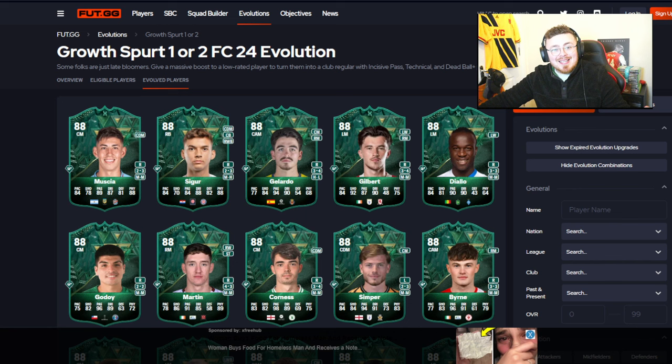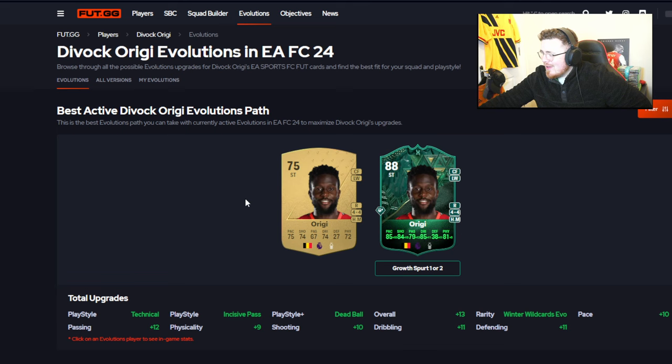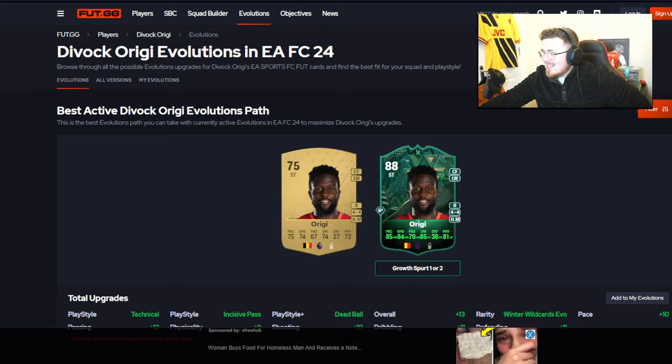Growth Spurt one and two FC24 evolution — I'm staring at it right now. Let's turn off the chains for now and look at the standout players you could use purely with this evolution. Arigi — he's 75-rated isn't he? Of course being a Nottingham Forest player, the play styles aren't too shabby, but it looks a little bit below the power curve especially with pace, fitness, and dribbling not being fantastic.